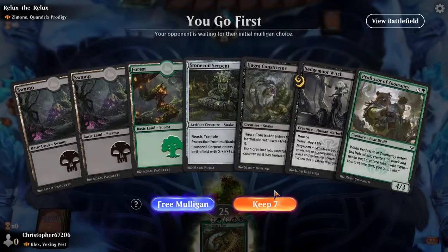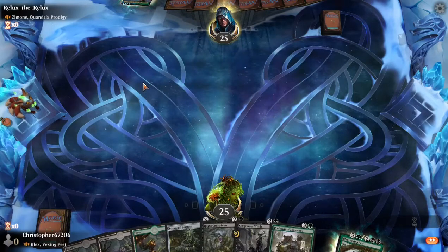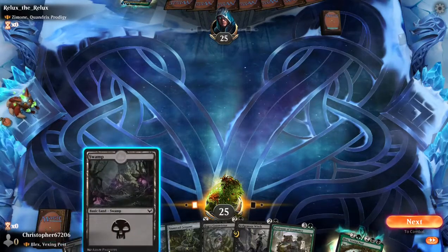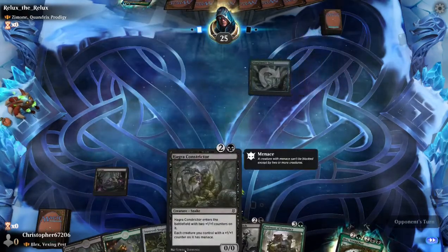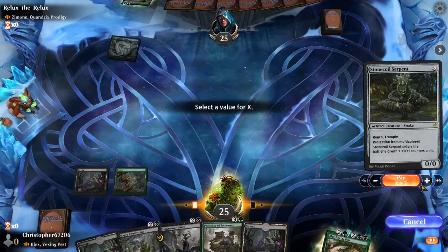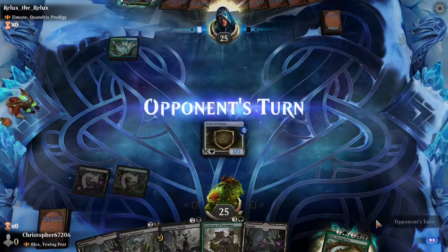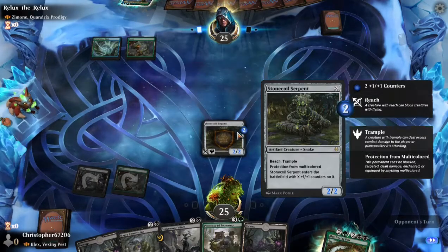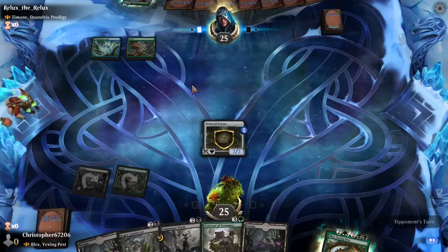Our opening hand isn't too bad. More Brawl, as expected. We have a weird mishmash of creatures that are basically our pseudo-lords because Blex is a bit of a lord for all — there are many tribes that he helps. We are going to put the Stone Coil down on 2. Blex will actually increase its power to 3 next turn, so we can get 6 power on board without having to wait to put our Stone Coil up to 3.